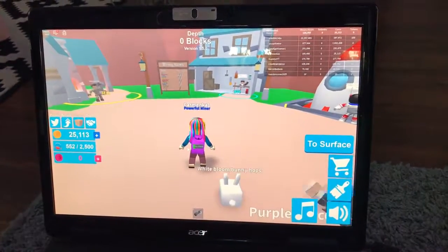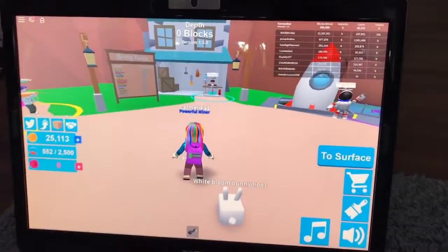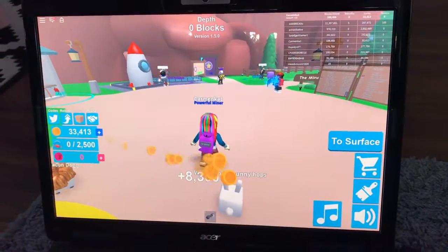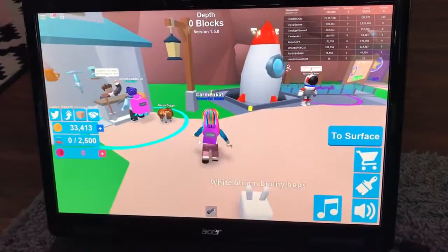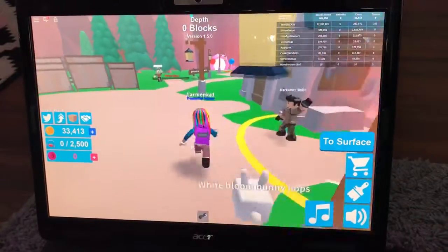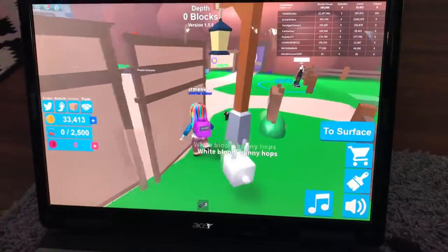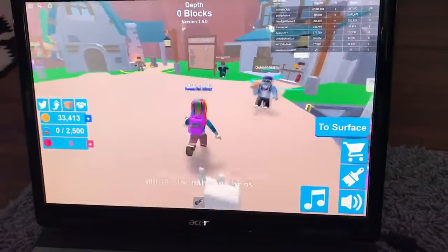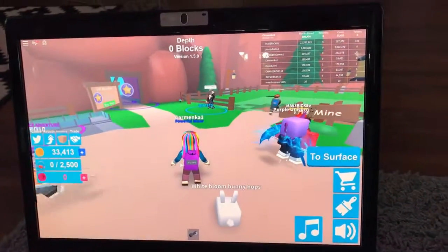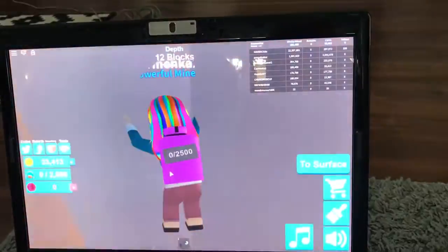I'm going to get Whiter Bloom Bunny Hops. Look at him — he's following me now! Wow, you can see his name. Oh my goodness — he has a bacon dagger! Can you see this? White, blue, yes, bunny, yes, hops, yes — this is so cool! I just want to go mine now. Come on, let's fall.